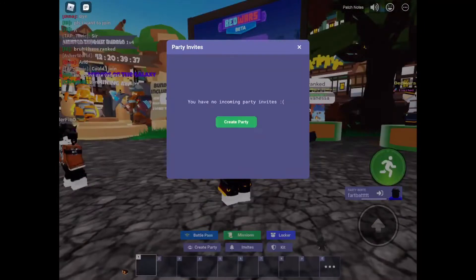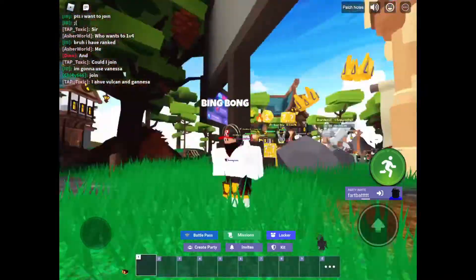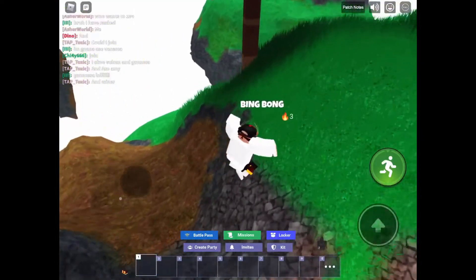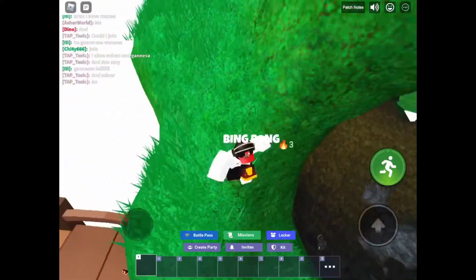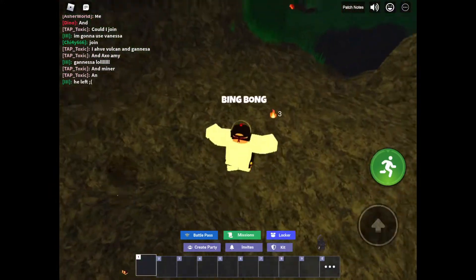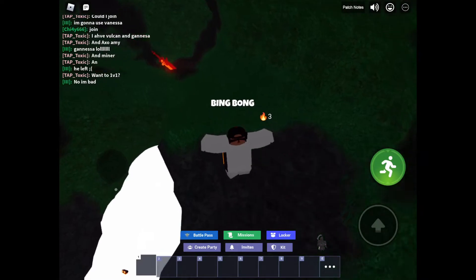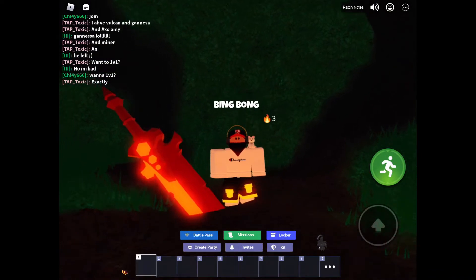Hello everyone, welcome back to another video. In today's video I was going through the lobby looking for hidden stuff, and I found a few things. The first one — I'm sure everyone watching has seen it before. If you're going to try and find it, it is to the left of all the game modes. There's a giant hole there, so I'd suggest going to the right of it. It's a rage blade, hidden in the ground in a hole in the lobby.